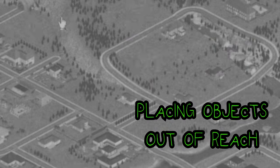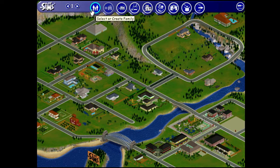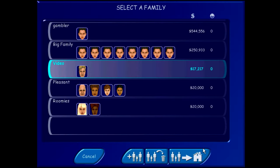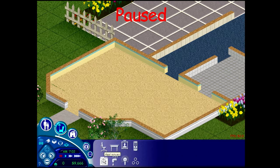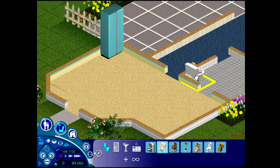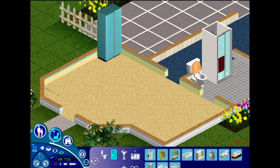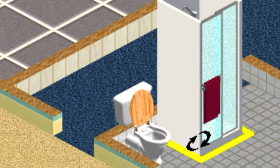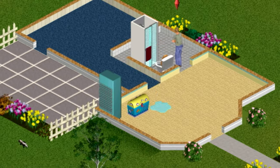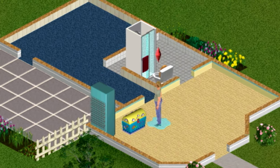Number two: placing things that your Sim needs just out of reach. I'm going to walk you through what this looks like. I'll pick a family I've already had and move into a small house. I'll put all of the essentials in — they need to eat, pee, and take a shower. For the shower and toilet, I'm just going to turn them so they face each other. Your Sim will not be able to get into either one, but they'll be right there. They have to pee — it's right there — but they just can't.